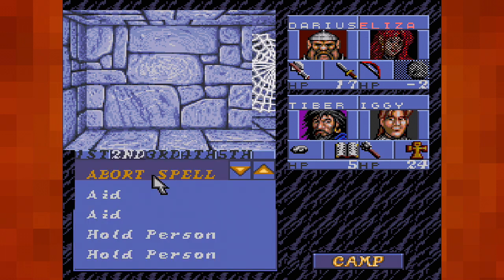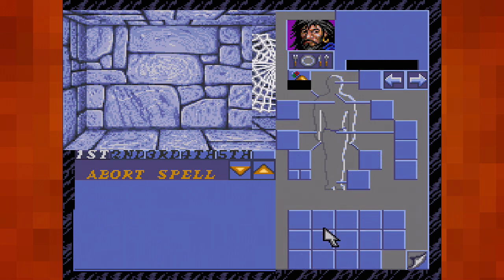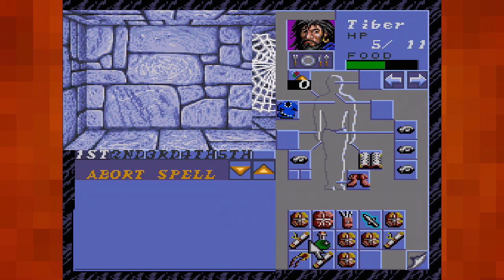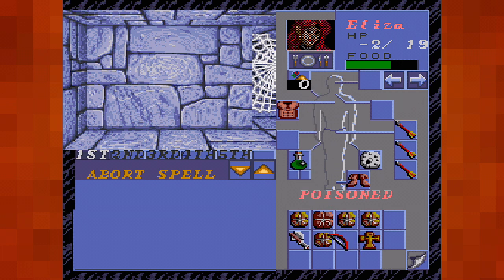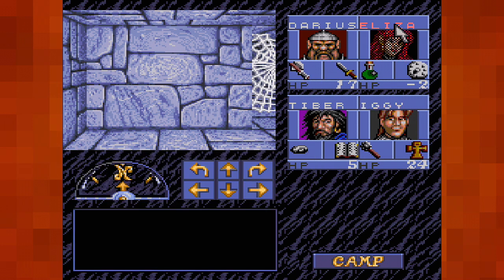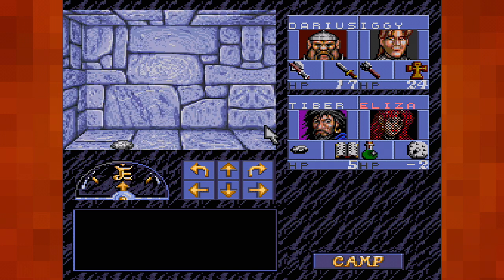I'm out of spells. Can she drink a potion while she's poisoned? I don't think it matters, I think I'm out of healing potions. That's a potion of giant strength. Crap, I need to start preparing. She's only at negative two. I can't save here - if I save here we are surely gonna die. Hmm. This is fine.